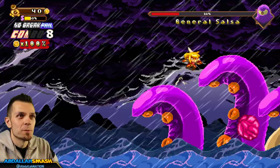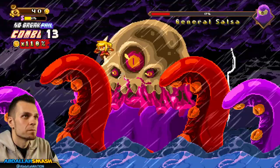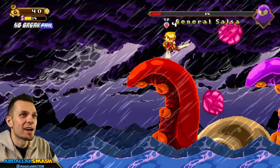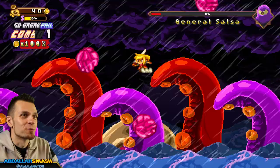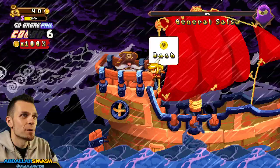We're staying over here because there's torrential water right underneath. Only eight percent health left on the boss — come on! I took one hit in this whole battle. I could go down there and finish him off but I'll just wait. And done — General Salsa is out of here! The game then prompts you to dash upward, which is interesting to know.